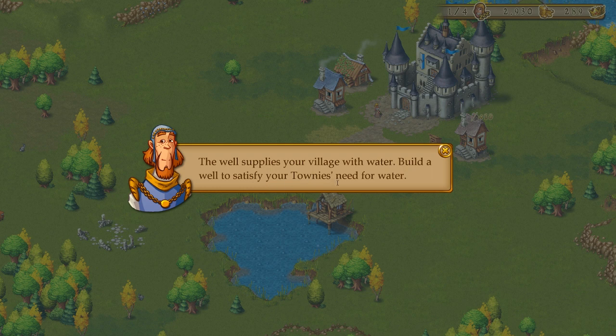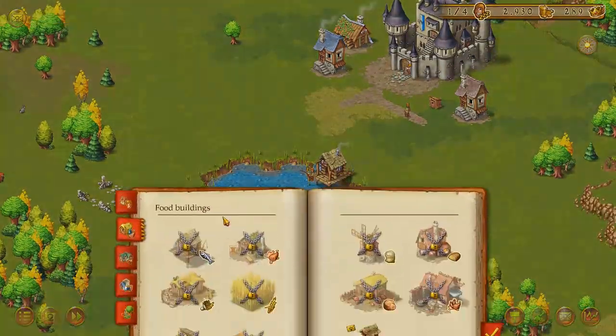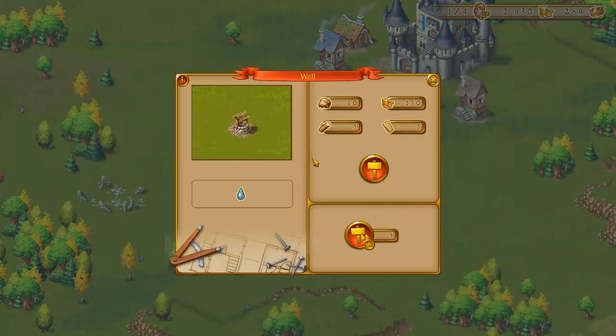How long has this been on the mobile market? Well, it's updated on November 24th. It's made by Handy Games — a German studio. The well supplies your village with water. Build a well to satisfy our need for water.